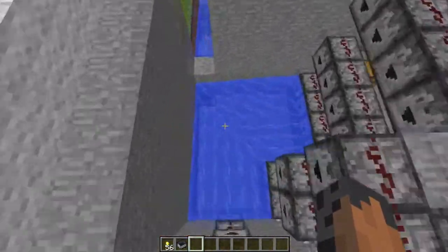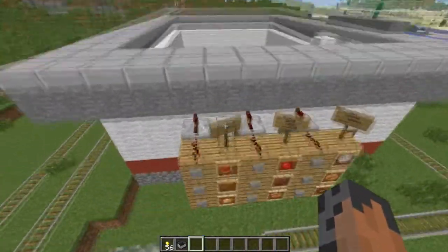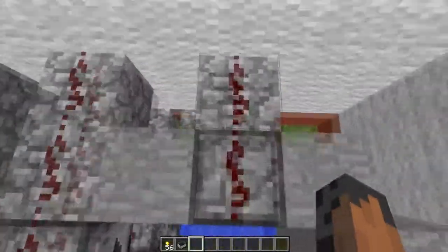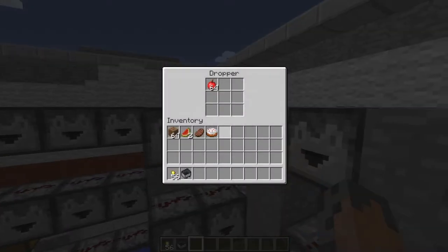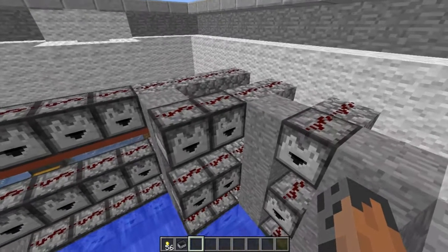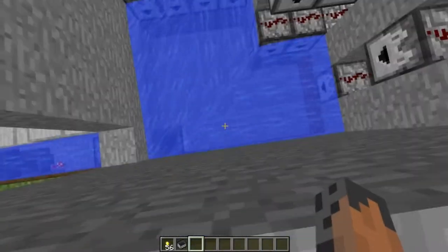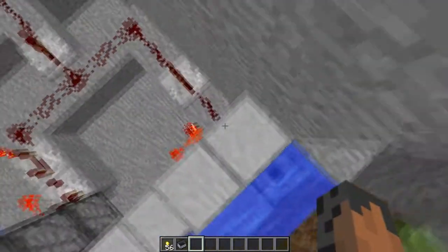Inside, let's look at the redstone. This is where it all starts with these droppers. Each button from the outside corresponds to one row of droppers. When your food item costs one, it only spits out the one food item. If your item costs two, it'll spit out the food item plus one filler block — ultimately spitting out two items. And when it costs four, it's the food block plus three filler items. And they all get spat down here, into this hopper, and into this dropper, which is our counter.